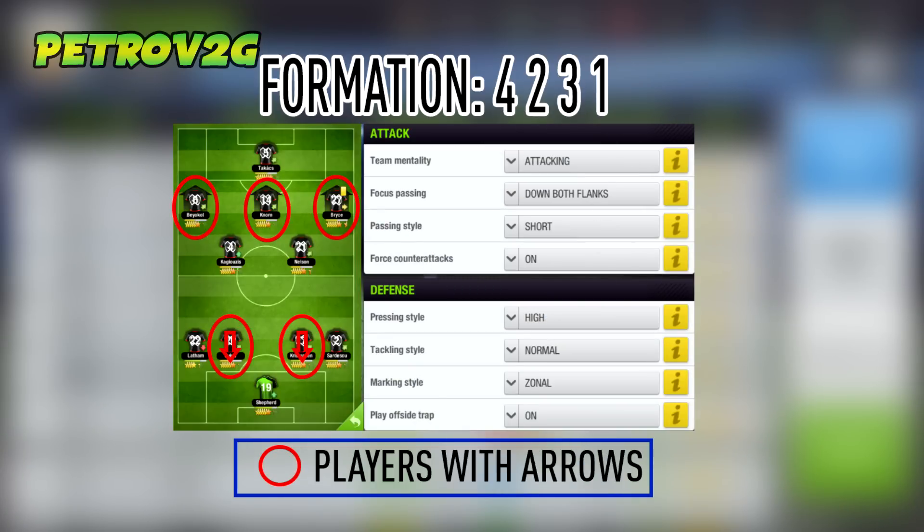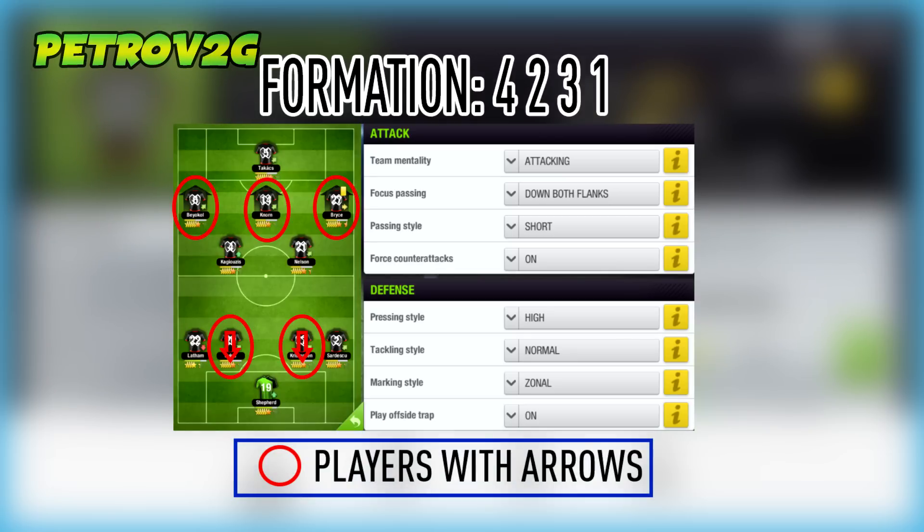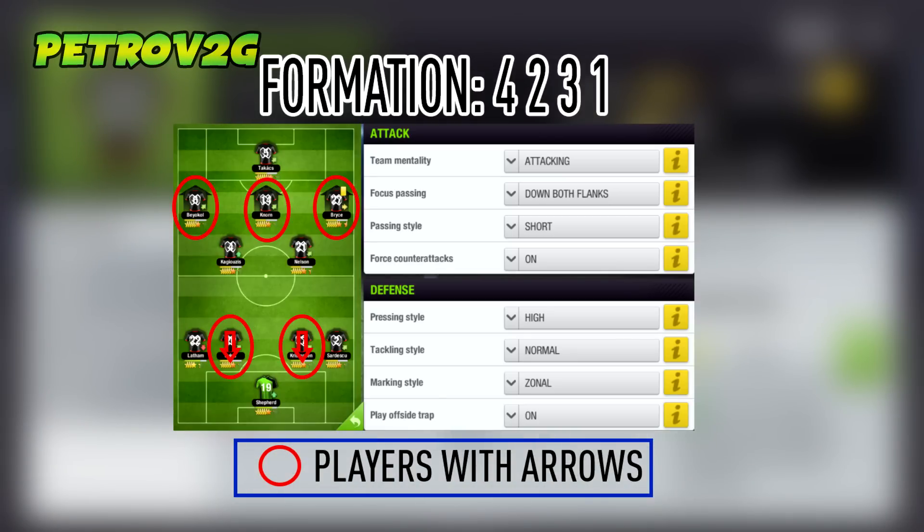Our first formation is a 4-2-3-1. All you need to set for this formation is: team mentality to attacking, focus passing down both flanks, passing style to short, and force counter attacks to one. Under defense, set the pressing style to high, tackling style to normal, marking style to zonal, and play the offside trap.